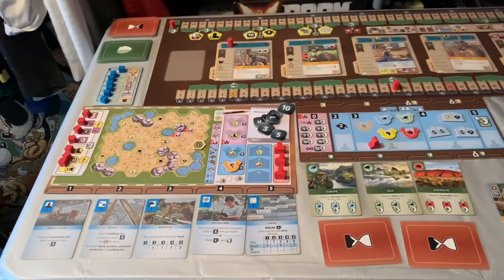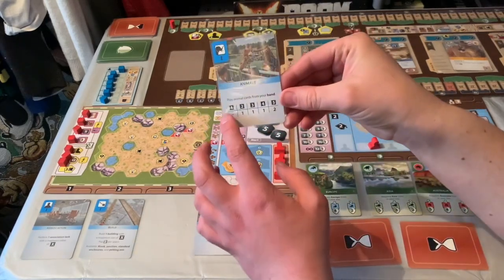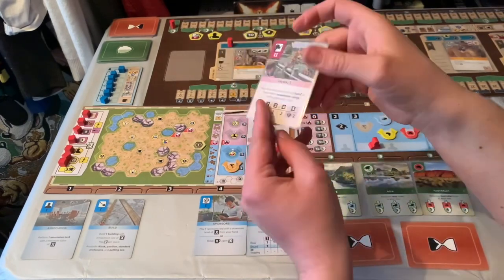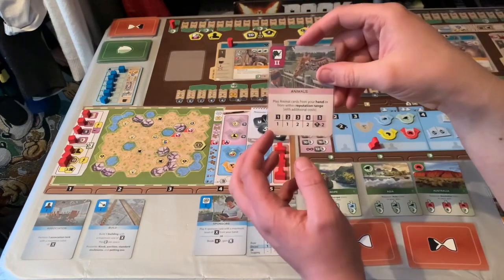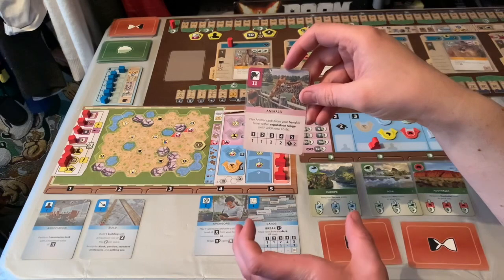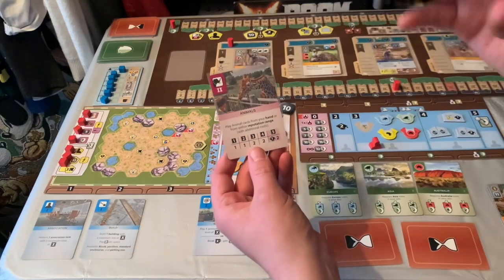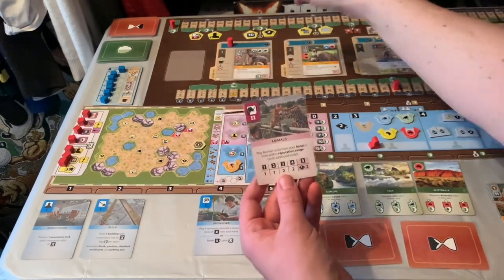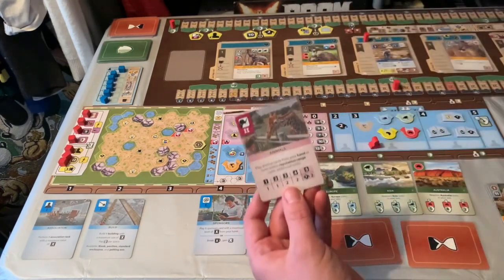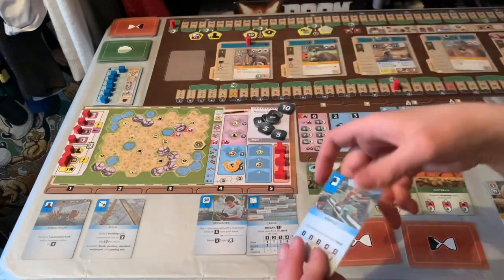Let's look at the animals card. You can play animals from your hand. If the card is at number one you could play any animal; between two and four you play one; at five you can play two as long as you can afford it. The upgraded side is stronger — at three or four you could play two, at five you could play two and also gain one reputation. Not only can you play animals from your hand, you can play animals from your reputation range — the further up this is, the more it extends your hand.